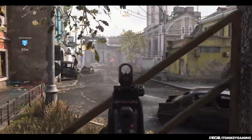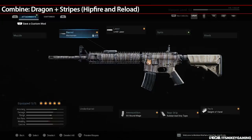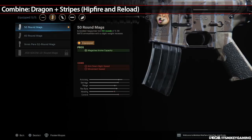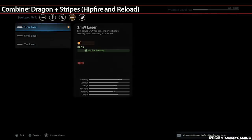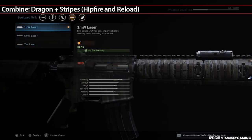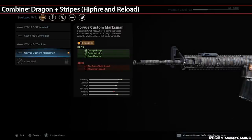Two more challenges that complement each other are Dragon and Stripes — the hipfire and reload challenges. For the setup, use extended mags since you'll be hipfiring and won't be as accurate. I tend to go with the basic size so I don't slow down movement speed too much. Add Sleight of Hand so you can fire off shots and reload quickly. Use a laser sight — never the green ones because they give away your position; the red is fine for up close. You can also add attachments to control recoil.